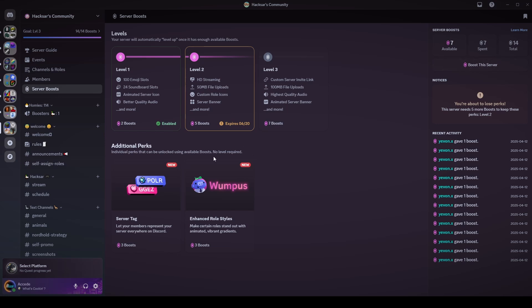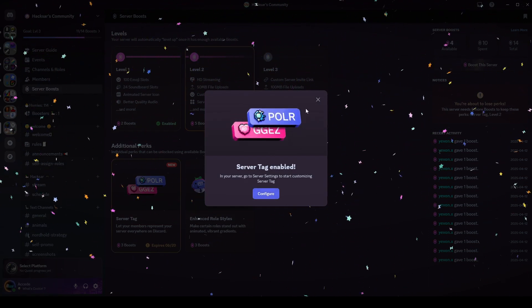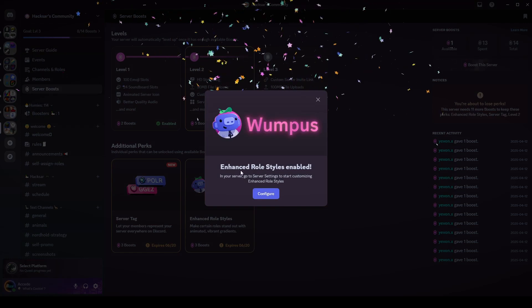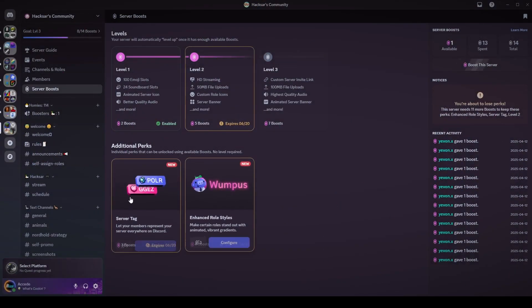In the future they'll probably add more things here to upgrade, but for now we'll enable both of these new perks by clicking Enable — three server boosts each. Server tag: enabled. Role styles: enabled. Both features are now active and ready to set up.